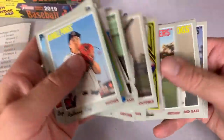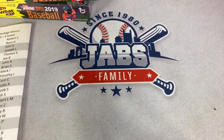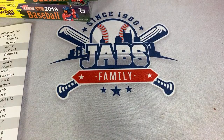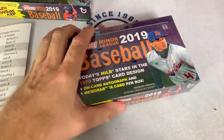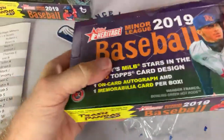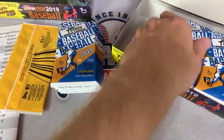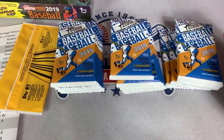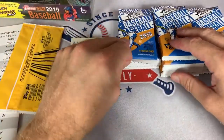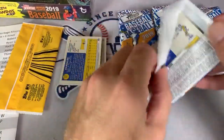I'm going to try to get as many jumbo cases as I possibly can. I personally prefer jumbo over hobby for Topps — I feel like you get more autographs when it's all said and done per case because you're guaranteed six autographs. There are six boxes in a jumbo case, so you're guaranteed 18 total hits — six autographs, six relics, and six manufactured. With hobby, if you get six autos in a hobby case, you're pretty lucky. This is box number five of six.